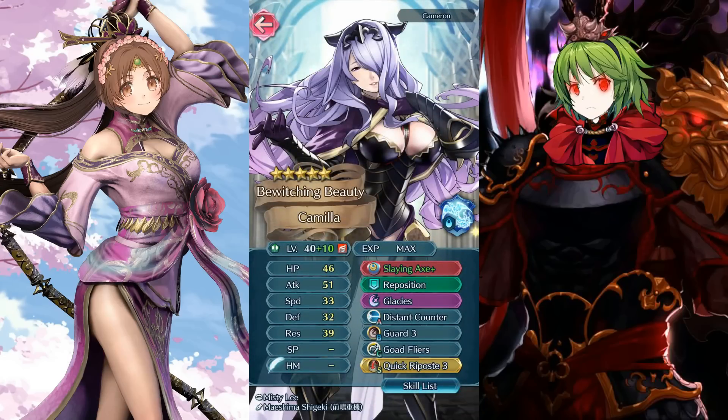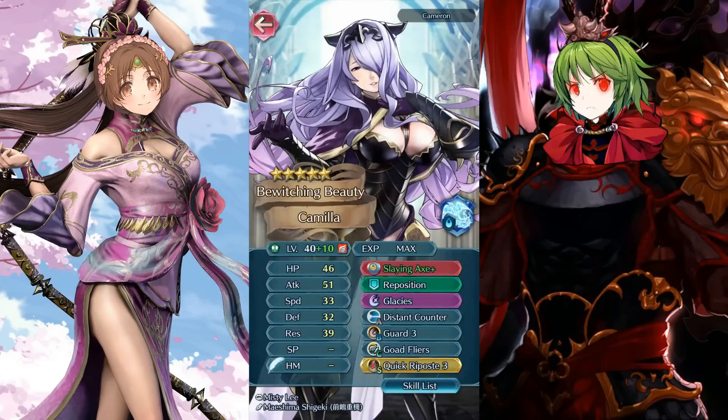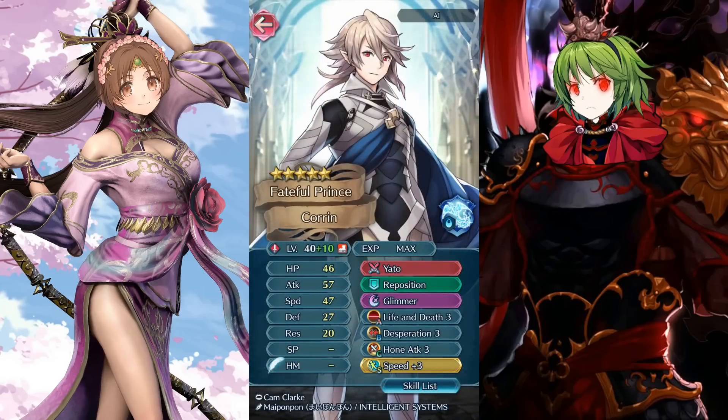Cameron with Camilla — Boobasaurus Rex lacks speed but it can be made up with flyer buffs from friends. She's set up to be a ranged tank, which I like, though the lack of speed makes me nervous. Guard and quick riposte is not a bad setup. Main problem with distant counter though is you'll get shot to pieces by archers — quick riposte won't help you there — but at least you have something going when countering mages thanks to that 39 resistance.